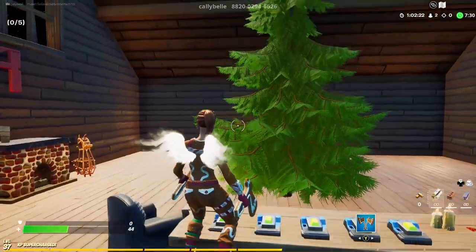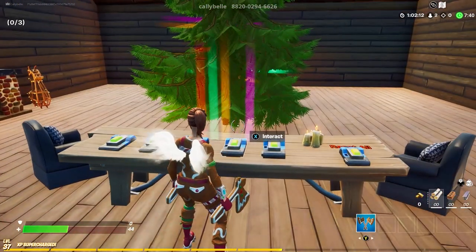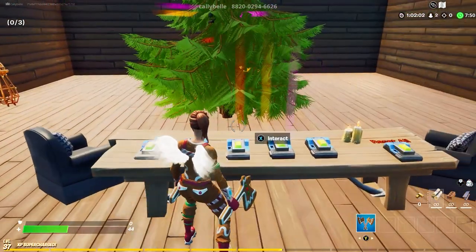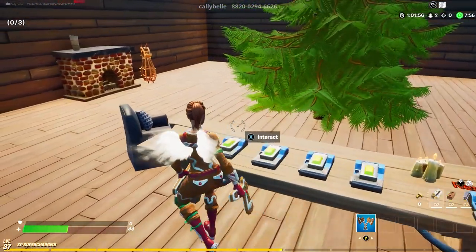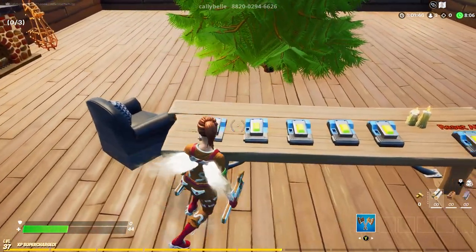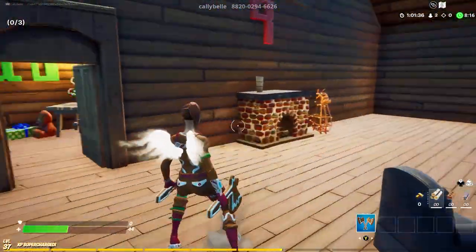Now we have an unlit Christmas tree — what is the deal with that? We've got all these switches here. That one turned a couple on, and that's a couple more. That one turned off. Supposed to be lighting the Christmas tree, not unlighting it! The secret is one, two, three, four, five, one — and that turns all of them on, lights the star up at the top, and opens the door.